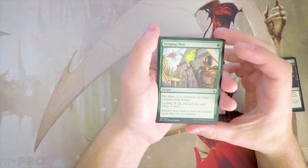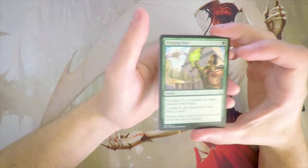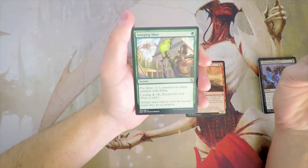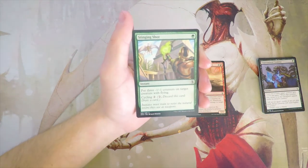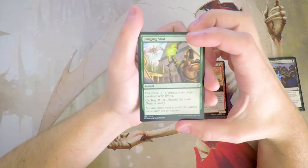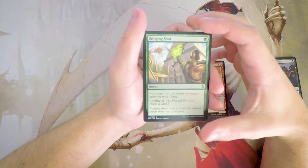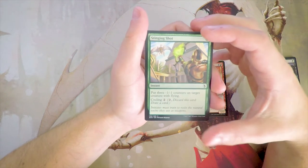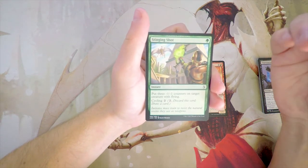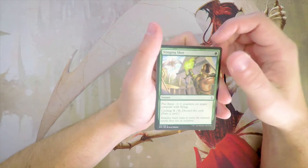Stinging Shot is one green at instant speed — put three -1/-1 counters on target creature with flying. You can also cycle it for two. What I like about this card is that normally something like 'kill this flying creature' is mostly just a sideboard card because there are instances where it may not be relevant. But what we found in this set is that when you tag cycling on something, you can mainboard it even if there are no viable targets on the opposing side of the field because you can just cycle it away. So this is actually good removal in green. Three -1/-1 counters on something for one green is very powerful, and you can just cycle it away if you don't want it. I wouldn't first pick it by any means, but it is a very powerful card.